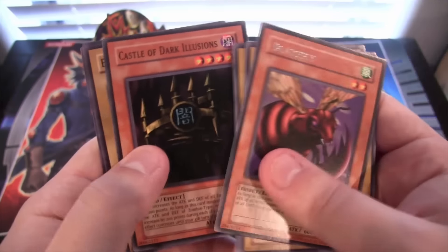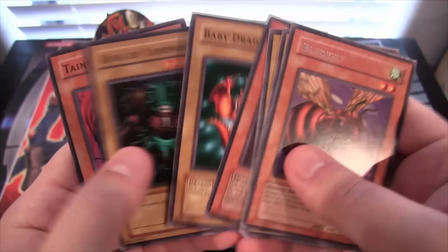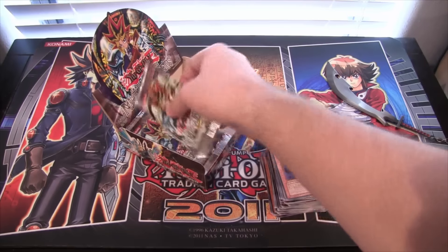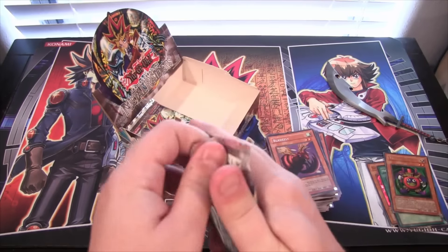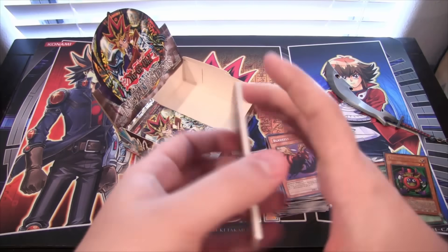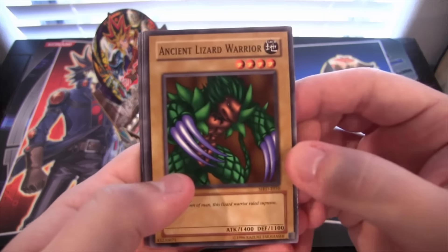Blade Fly, Rare. Baby Dragon — there we go. We need to get Thousand Dragon. We got Time Wizard, and I think Thousand Dragon is actually a Secret Rare in this set. Tell me in the comments.